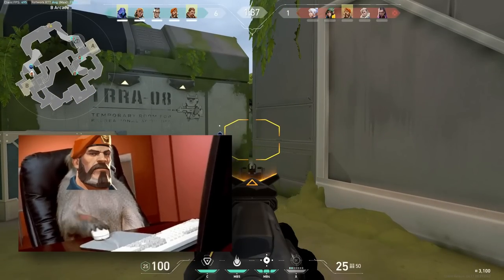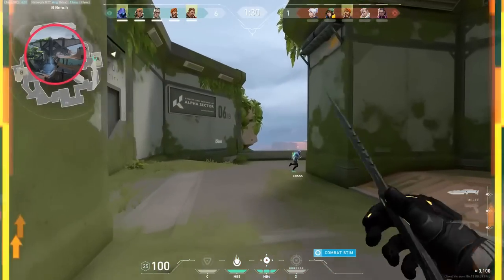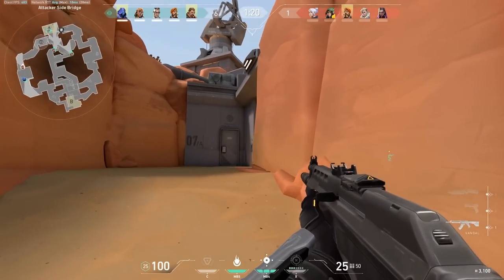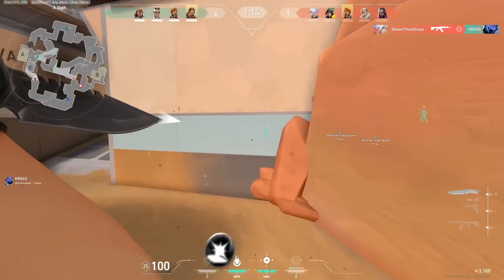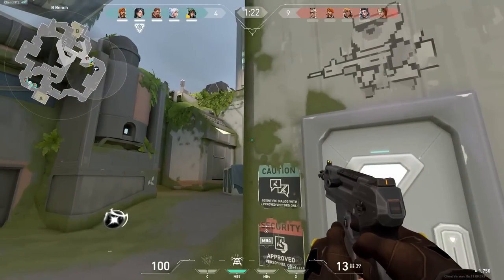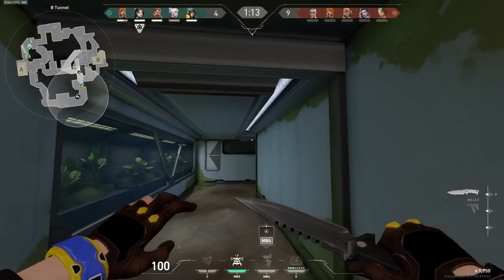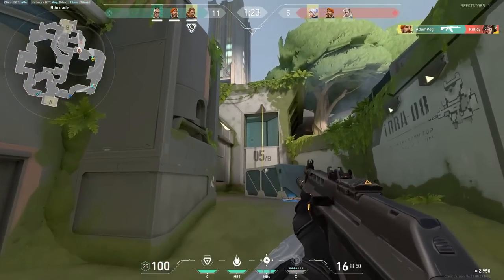Some games your team doesn't care to do anything together and you're quite literally on your own. If that's the case, the best bet is to default a bit, play for picks, and seek out relatively fair 1v1s. Try to slow push areas like Arcade, Dish, or even B main, listen for sounds, and do your best to catch enemies off guard. If no enemies are to be found, don't overcommit by walking into site alone — just grab the orb and look for a different fight. This isn't exactly a strategy you'll see in pro games, but if your team is awful, it makes the game more dependent on your ability to seek out and win 1v1 aim duels.